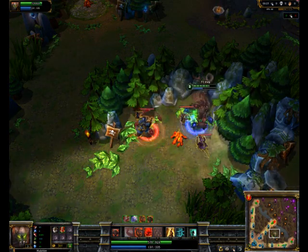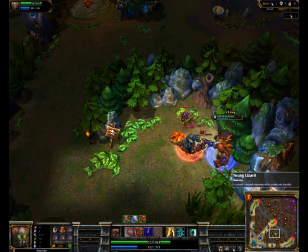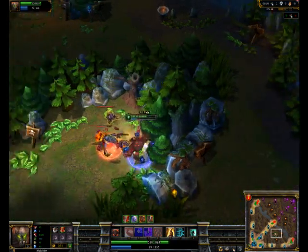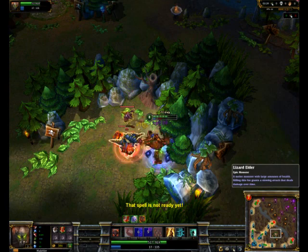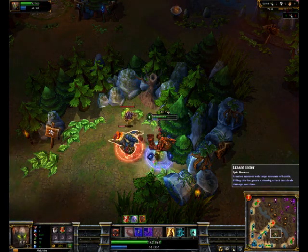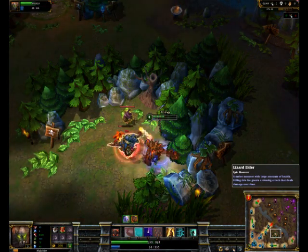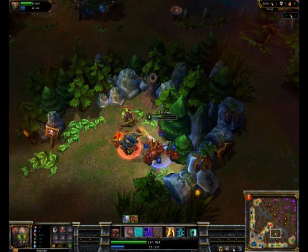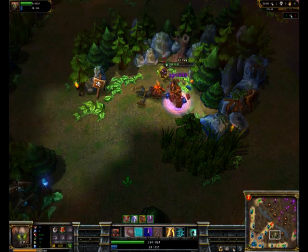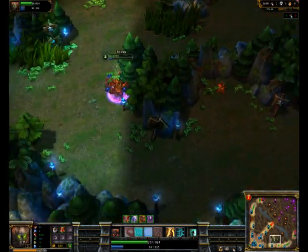Notice how I'm going to go over here, auto-attack, and bring the Lizard over so that my W can affect all the units. After this, you're going to head down to Golems. This is a good time to tell your teammates to stop pushing bottom or mid, or let the enemy get close to your own turret, because you're going to come in for a gank.